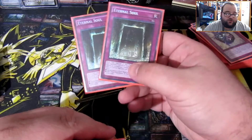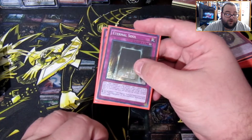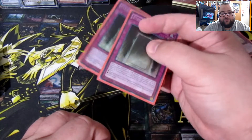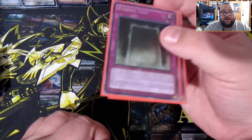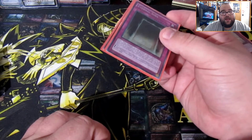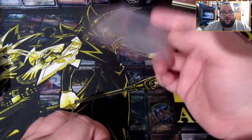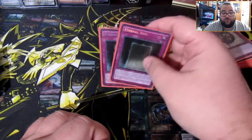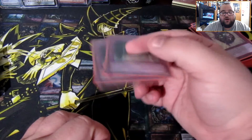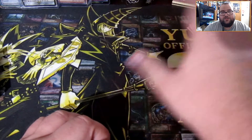Eternal Soul is really powerful — every turn you can special summon a Dark Magician, or you can search Dark Magic Attack, which is why I run that card. Eternal Soul's weakness is that your board gets destroyed if it is destroyed, but it also protects your Dark Magicians from your opponent's card effects. I learned that the hard way early in my dueling career when a Paleo player used Book of Moon on my Dark Magician and I forgot about the protection. It's a key card for the deck.